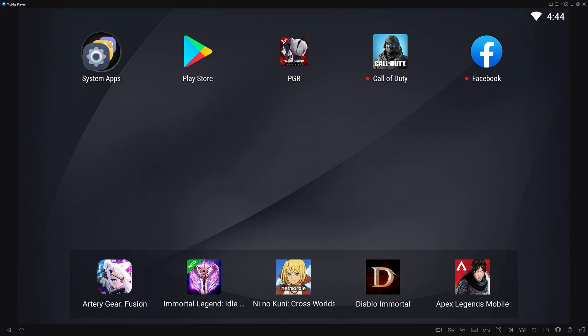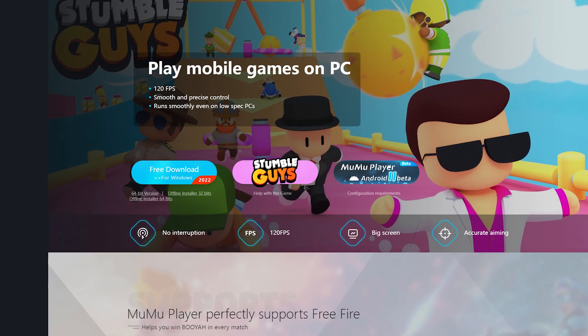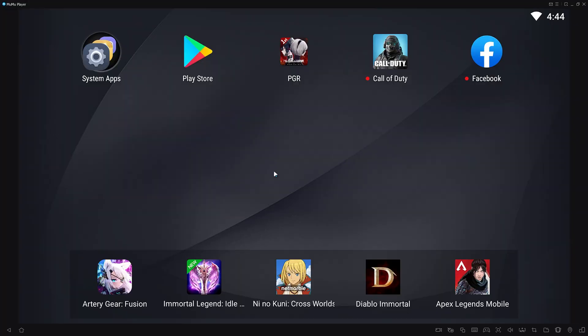I'm gonna explain how to set up the emulator I use and the controls to go with it. To start, I use MuMu Global Emulator. You can find the link in the description, or maybe I'll leave it in the comments as well. From there, you just download and install it. Pretty straightforward stuff.